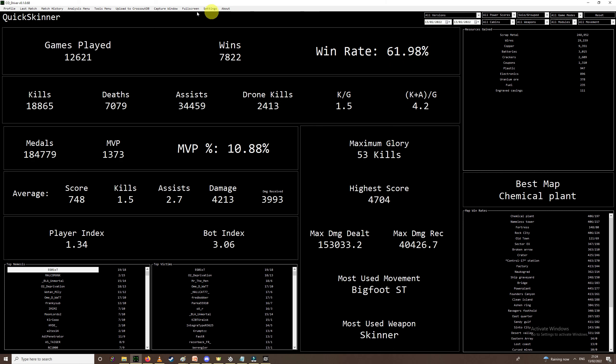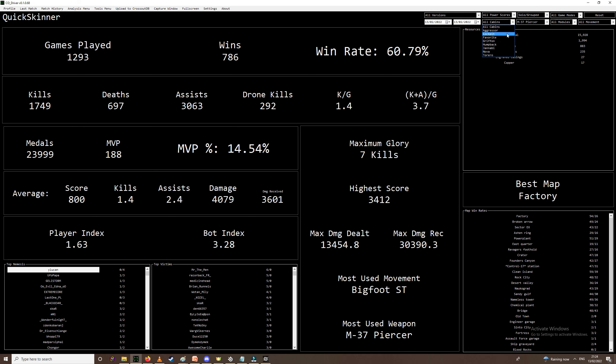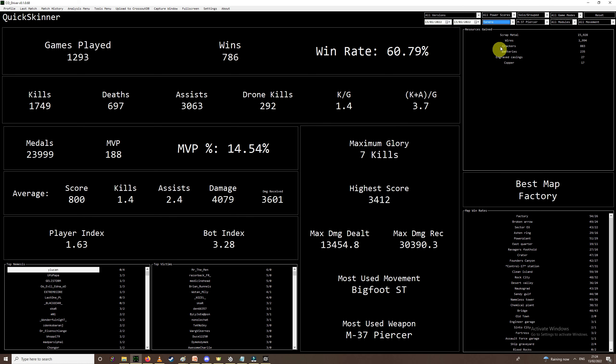What you can do with this information — first I'll talk about filtering. We can look at what sort of builds I've run in the past. We can look at Piercer with Torero. I think I tried it with and without a seal, but we'll try this for now. So this is near 800 games — this is my win rate with Torero Piercer. Shows you all the information you need to know.